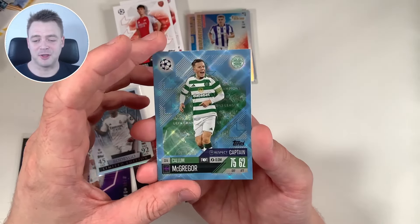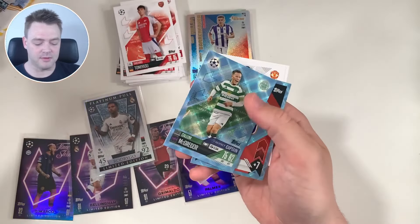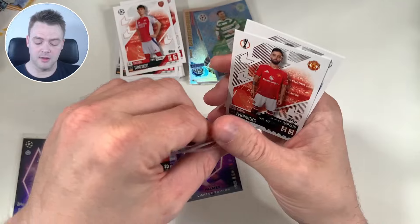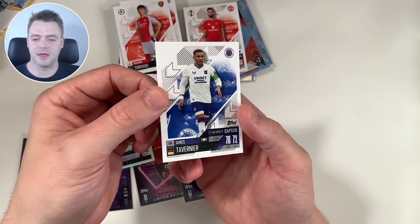We have Callum McGregor Crystal Parallel — nice, I'm going to sleeve that. I should be sleeving the Crystal Parallels. Then we have the Leon team crest Crystal Parallel, Bruno Fernandes captain, and James Tavernier captain.